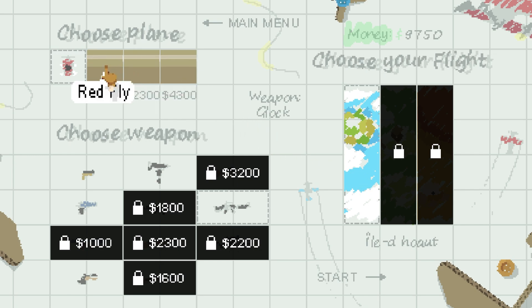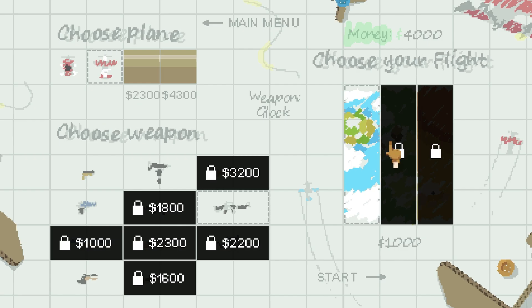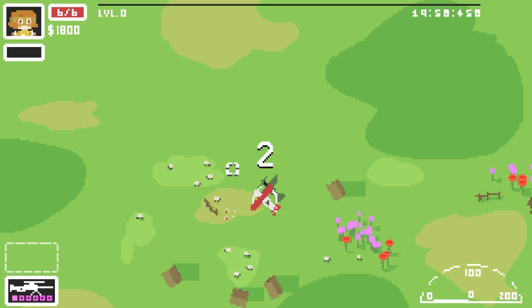Which means not only can we unlock the best plane - the Red Fly - let's have a look at that. Doesn't that look better than the one we just had! We can also unlock new maps. Let's try the new level and let's see what a sniper is like - I haven't actually used a sniper yet.